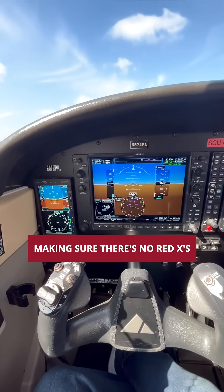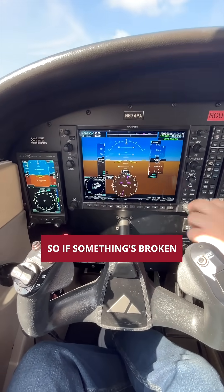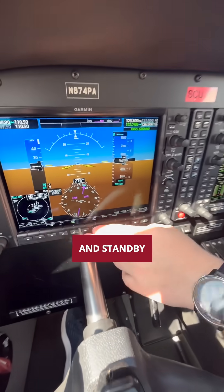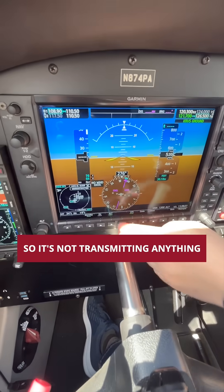We're looking at our standby over there, making sure there's no red Xs or anything. If something's broken, we're going to have a big red X over it — everything's looking good there. Got our clock, accurate time. Radios are set up. Transponder — we'll just go VFR and standby so it's not transmitting anything.